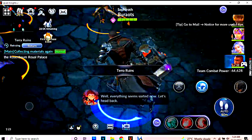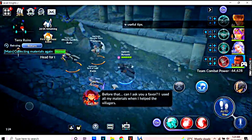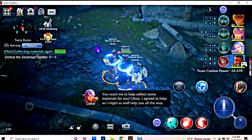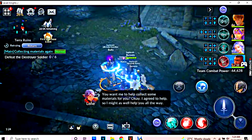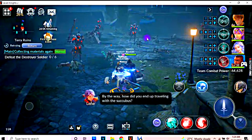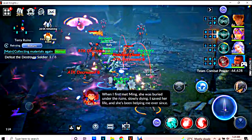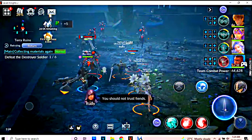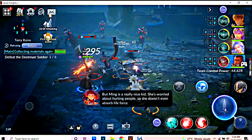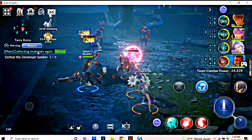There you go. First, just go auto until you reach this point, then you can switch to manual. These are the monsters that we need to kill — they respawn unlimited. Make sure your attack mode is manual, and then basically if you're not AFK, you just press the attack button and they'll continuously attack and cast skills. However, if you are AFK, that's where we need the tools.